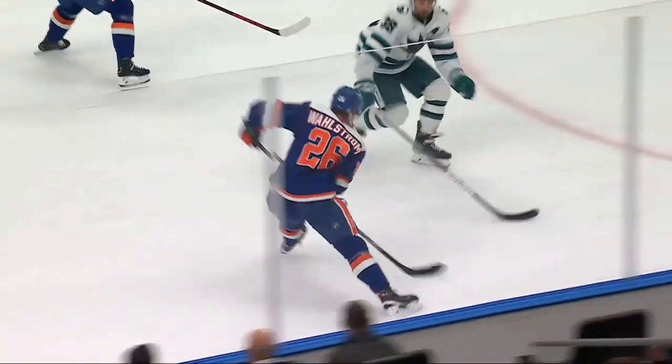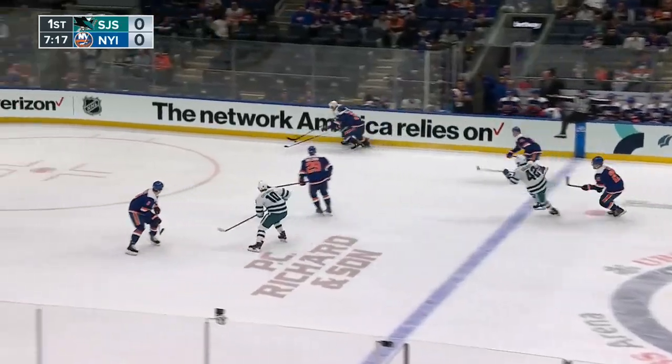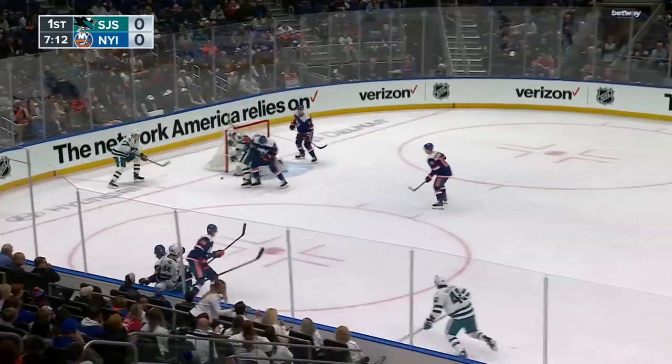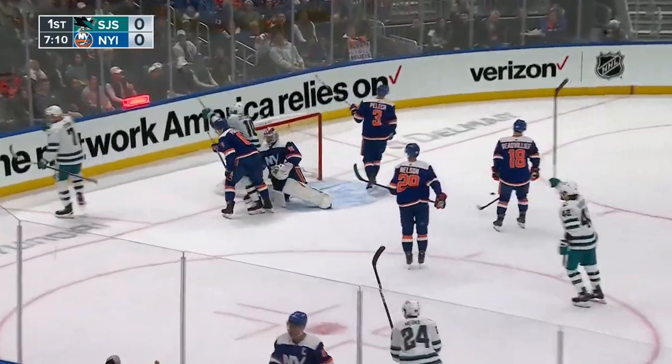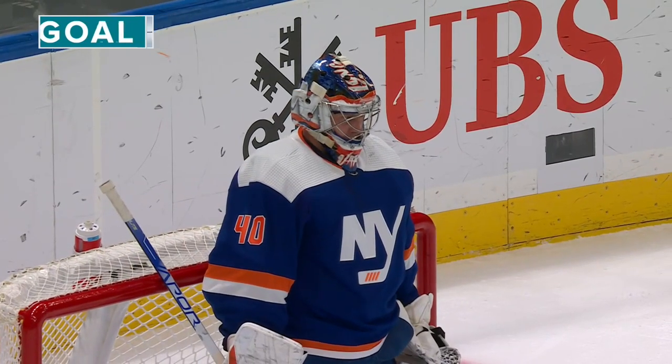You can see Dobson jumps right up into the play. Watch this inside move — a comfortable, confident move. Wallstrom is the top liner for the Sharks; they're happy to have him back. Nico Sturm drags it and shoots — just wide. But then a loose puck in front, and they score! It's Nico Sturm who opens the scoring. The Sharks have struck first in four of their opening five games of the season.